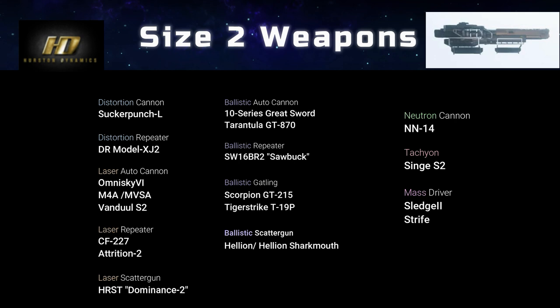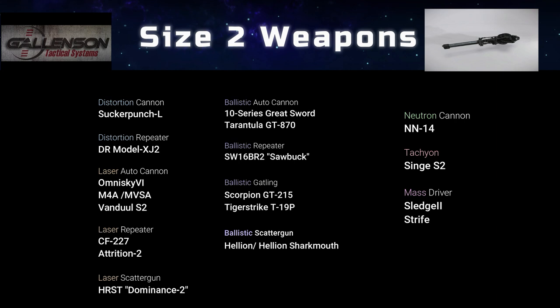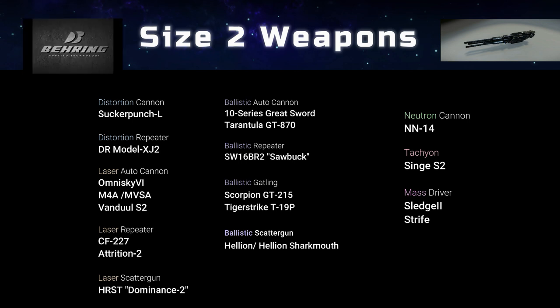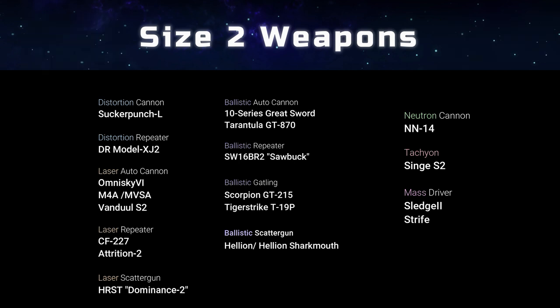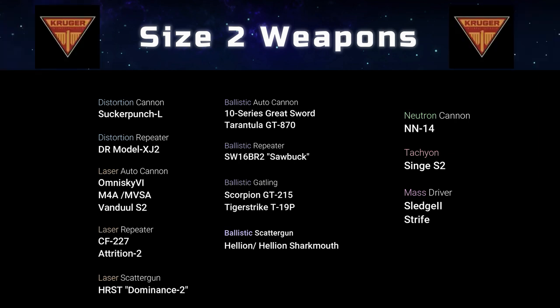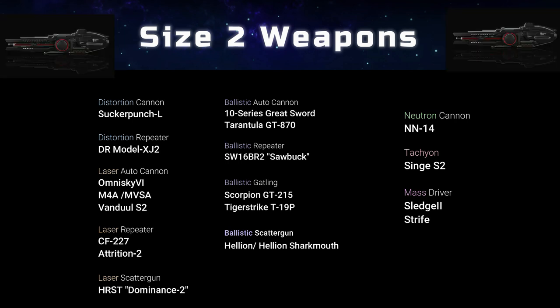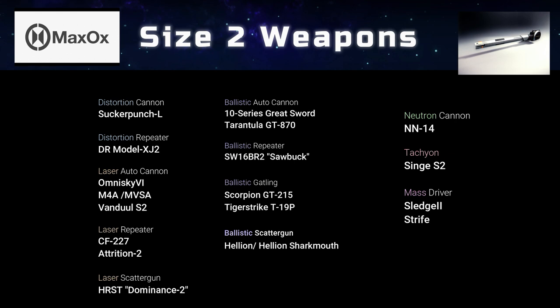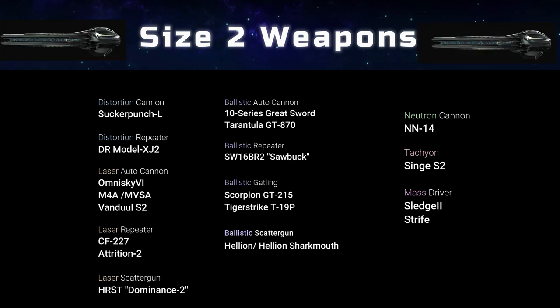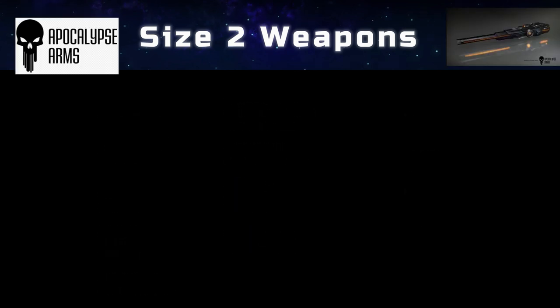When selecting the appropriate Ballistic Auto Cannon — if you want the longer range, go with the 10-series Greatsword by Nightbridge Arms. If you prefer the damage boost, the Tarantula by Galingson will be your choice. The Sin's Tachyon Cannon is a long-range, high-damage weapon equipped by the Bandu Defender — it makes for a superior sniper weapon if your ship can handle the power drain and slow rate of fire. Apocalypse Arms makes the Hellion and the Hellion Sharkmouth Ballistic Scattergun, with the exclusive Sharkmouth edition featuring aggressive styling. Additionally, this is a nod to the ability to customize ship weapon designs in the future.